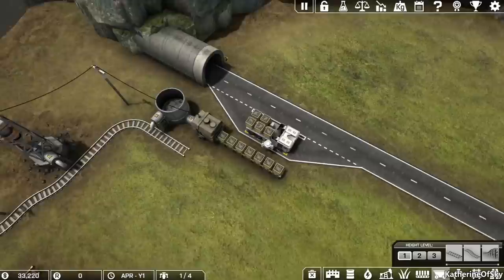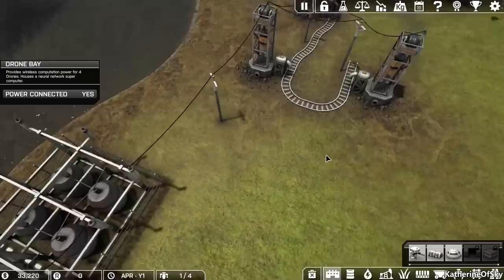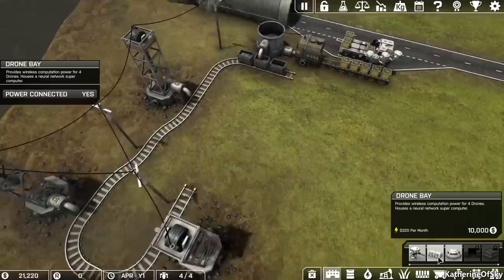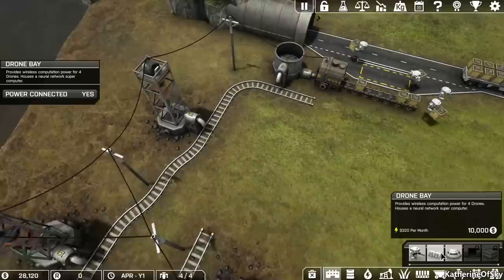Our bot is already kind of struggling, so I want to add more bots. Right next to the power area we have a drone bay. This drone bay can only house four different drones, so we need to collect a couple more — now we have four total. If we want more, it says 'not enough powered drone bays,' so we would have to add another one. Keep in mind these are quite expensive: 320 money in electricity every month.